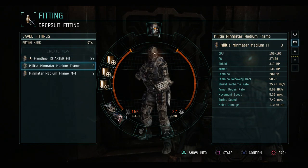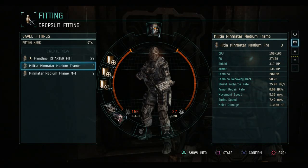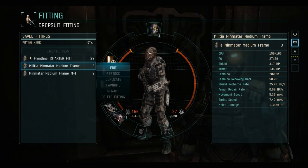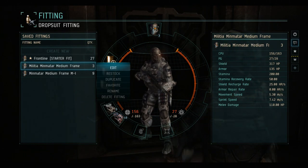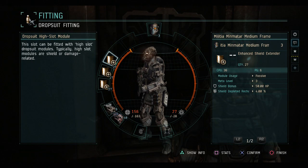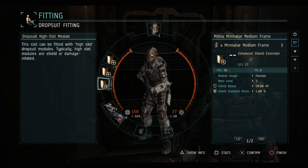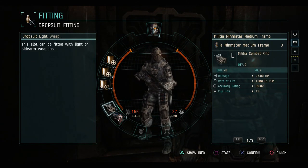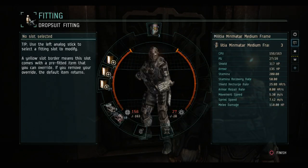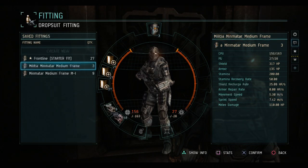I can alleviate that issue by using a Minmatar medium frame, which doesn't come with any pre-fit modules. And by removing the grenade, I can use three enhanced shield extenders in the high slots here, which gives me slightly better buffer. But now I'm sacrificing both the grenade and equipment, and I still have the same fitting issue.